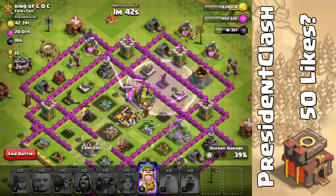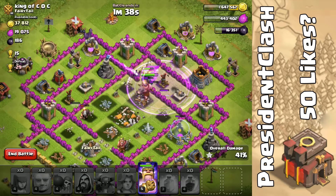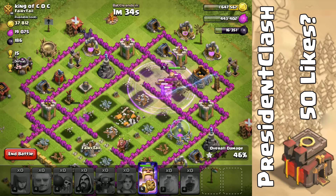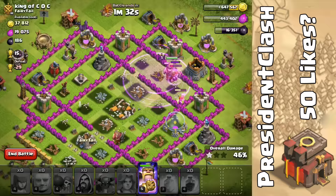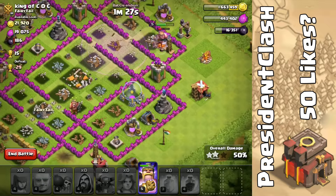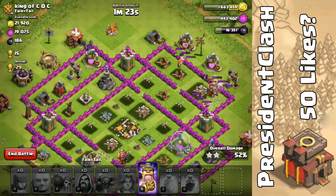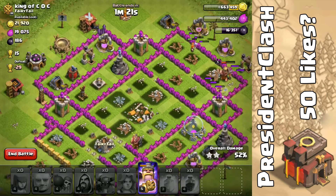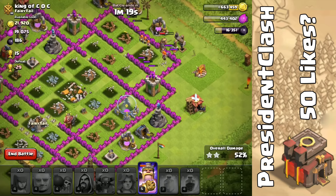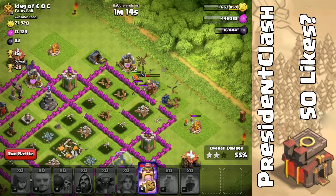We got the PEKKA and those Valkyries in there. We're going to toss in one more Rage spell by the PEKKA and Valkyries — they're going to break through that wall. My King still has a decent amount of health and he's being shielded by those Valkyries. I don't know if we can get a three-star. We just got 50%, so the three-star possibility — I don't know if it's still possible. He does have maybe four or five defenses still up, so I think we're not going to get three stars.